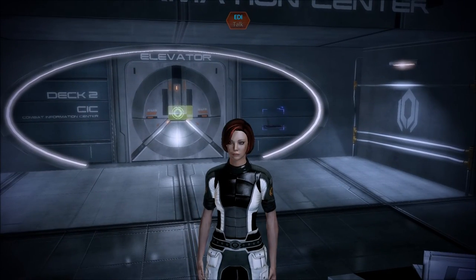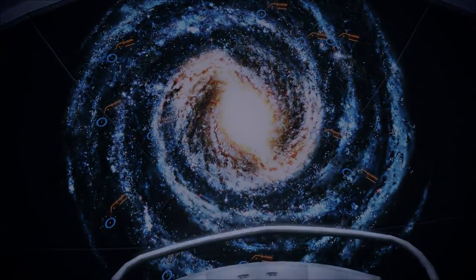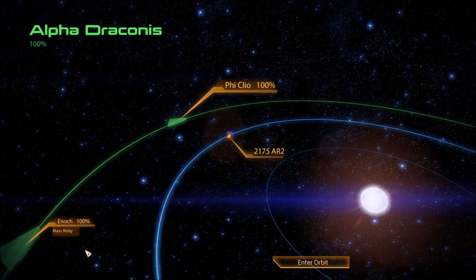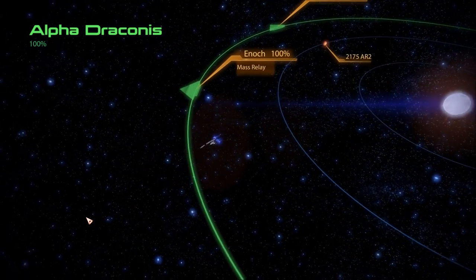Welcome back to Let's Play Mass Effect Blind. I'm the RPG Chick. We're heading for... what is it? The something Cradle system — Sigurd's Cradle — to track down the Blue Suns.